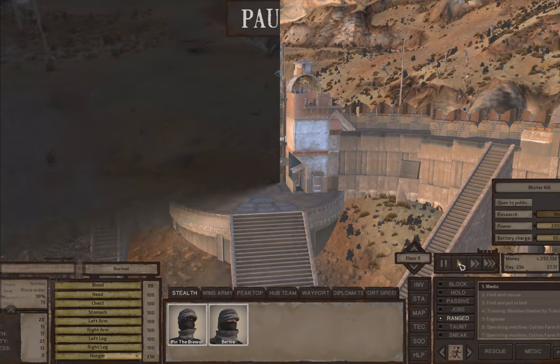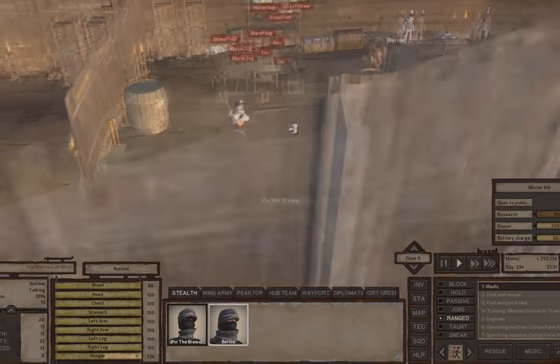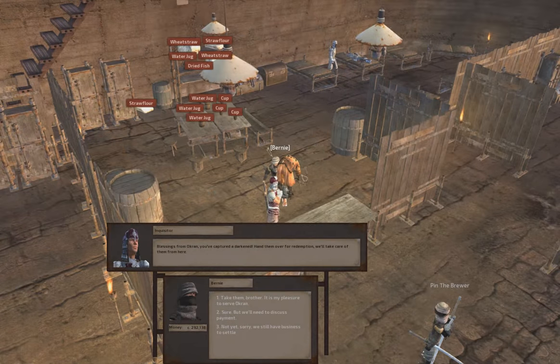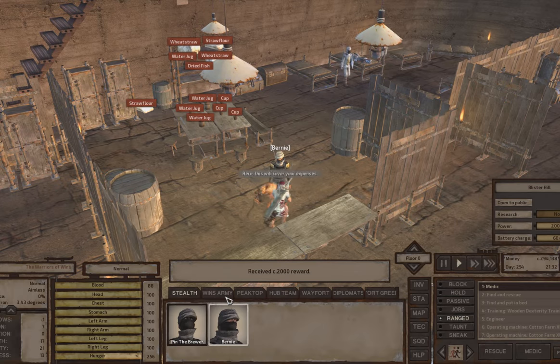One extra note: you can take any of the bountied skeletons into the Holy Nation if you're trying to improve your faction standing, and turning them in without asking for money will improve your faction standing. Unless you're allied with a Sheck like I am — then you get money no matter what and you can't really improve your faction status that way. But that's one way you can improve your faction by turning in bounties, depending on whether you're early game or have already made other alliances.